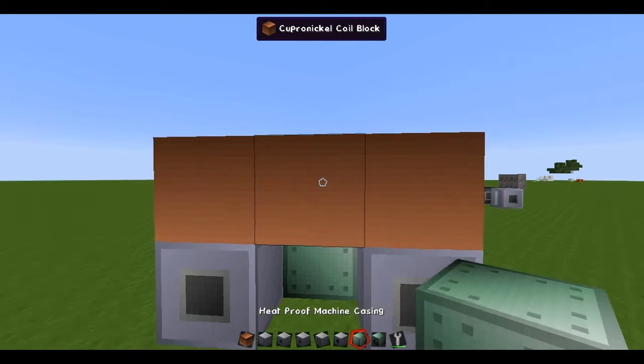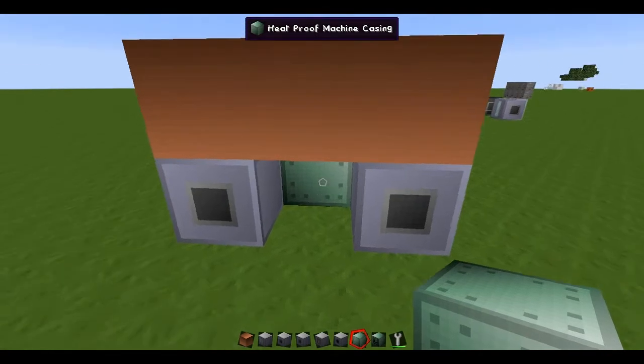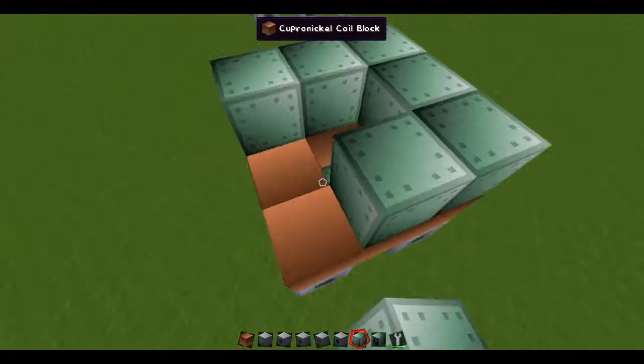But this time it's only this tall. That's the only difference between the Earthquake Blast Furnace and the multismelter, along with the console — it is just one row of coils. And more heatproofing.